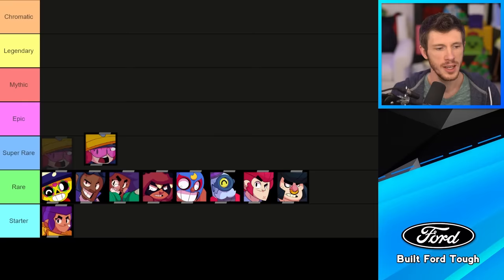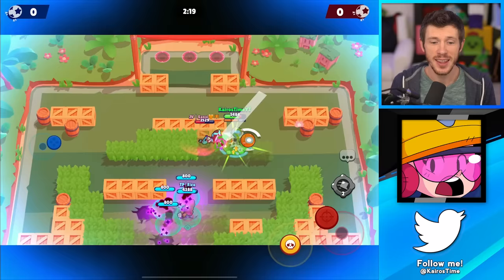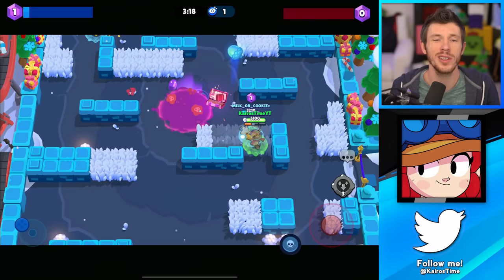Moving to the super rare brawlers, at the very bottom has got to be Jackie. She's one of the most basic brawlers and incredibly easy to use — so if you were absolutely terrible at the game, feel free to play Jackie. But the problem is once anybody has any amount of skill, they learn to just stay away from her and away from walls, so she's not that great. Slightly better than Jackie is Jessie — and this makes me so sad because I love Jessie. Her mechanics are really cool, but even the average player is pretty good at staying away from teammates so she doesn't hit her bounce shots very often, and her turret is actually pretty easy to deal with.